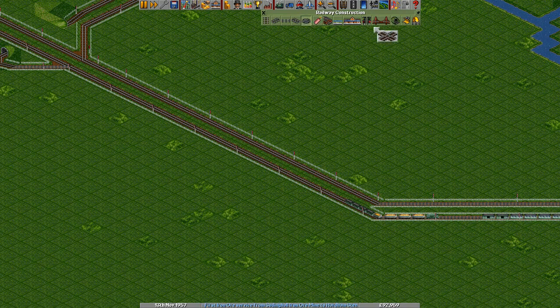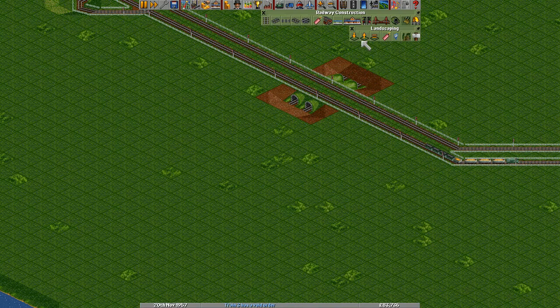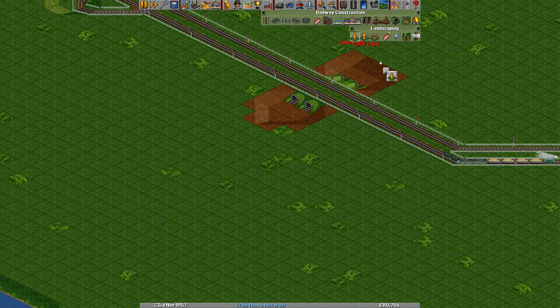So what we're actually going to do is get the landscaping tool here and do like this. Because this way we can build tunnels here. And tunnels, they don't suffer any sort of reduced speed, unlike the bridges. Let's just do this. There we go.